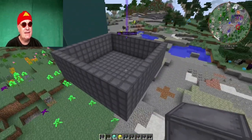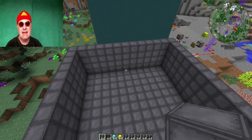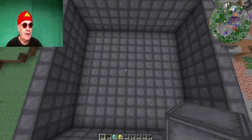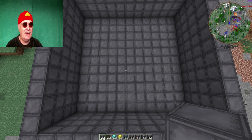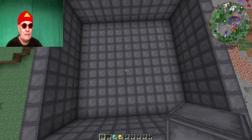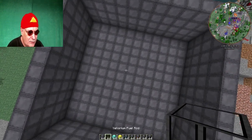So, ihr seht, das ist jetzt die Wanne sozusagen. Da kommt natürlich jetzt noch das Dach rein. Entscheidend ist jetzt der Gedanke: laut Wiki geben die Yellorium-Brennstäbe die Energie und die Strahlung nicht diagonal ab, sondern nur in Richtung der Blockkanten und Blockflächen. Das heißt für uns, dass wir die Brennstäbe hier so einbauen wollen.